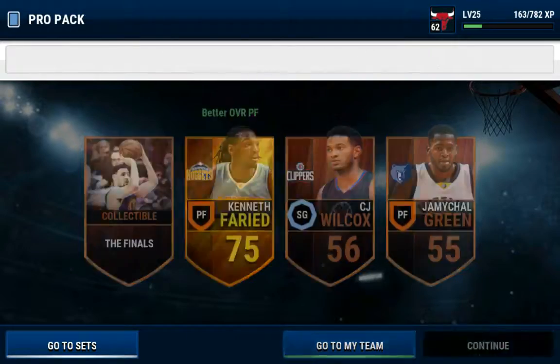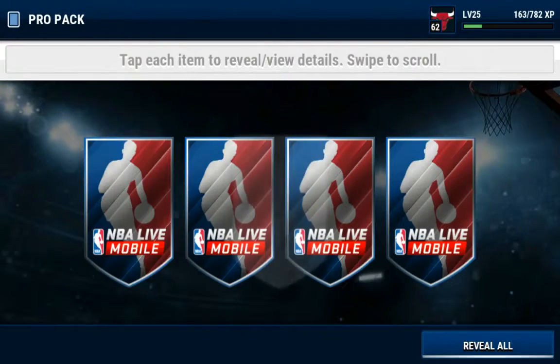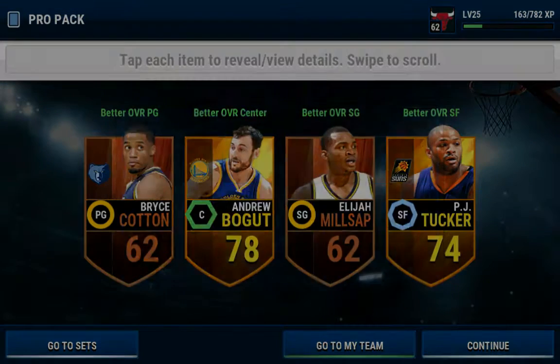I'm going to find this collectible. That was decent. Andrew Bogut and a PJ Tucker — two golds in one.